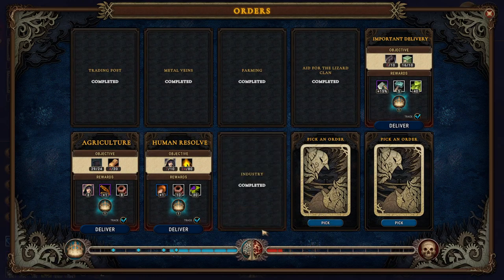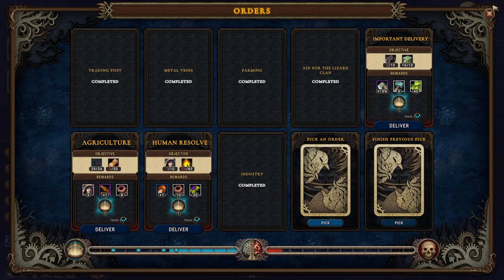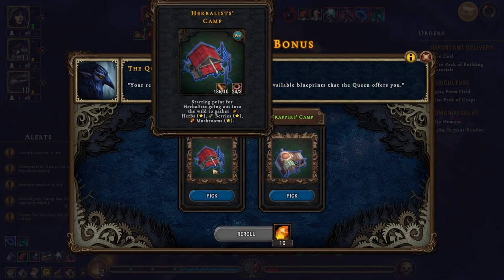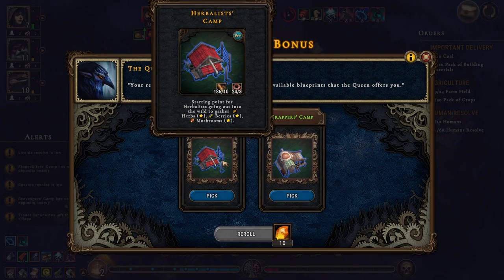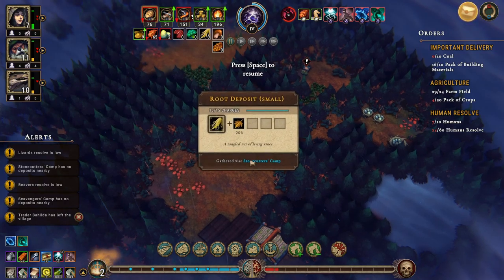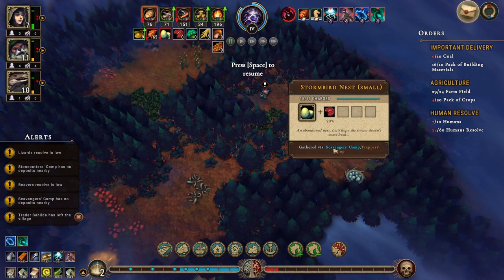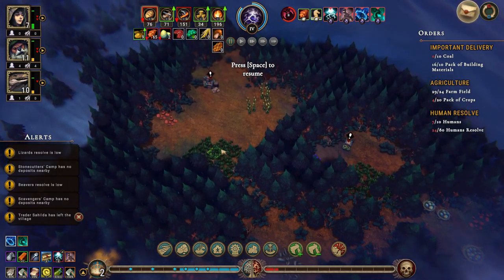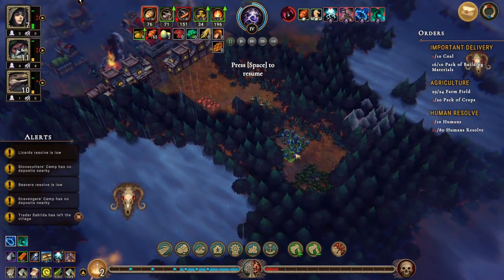We'll definitely get the copper ore. We can actually deliver that right now. What is that - brotherhood? Vacation? We don't know what we're gonna get for those just yet. A herbalist camp or a trapper's camp. This is stone cutters, this is foragers, this is scavengers or trappers, this is Herbalists.